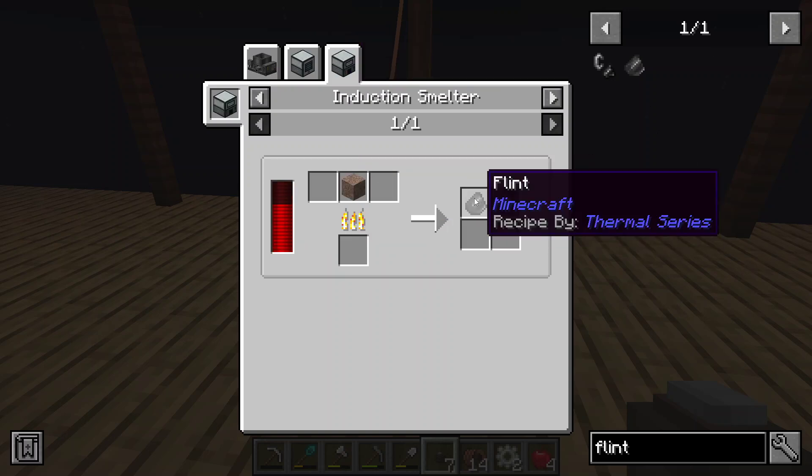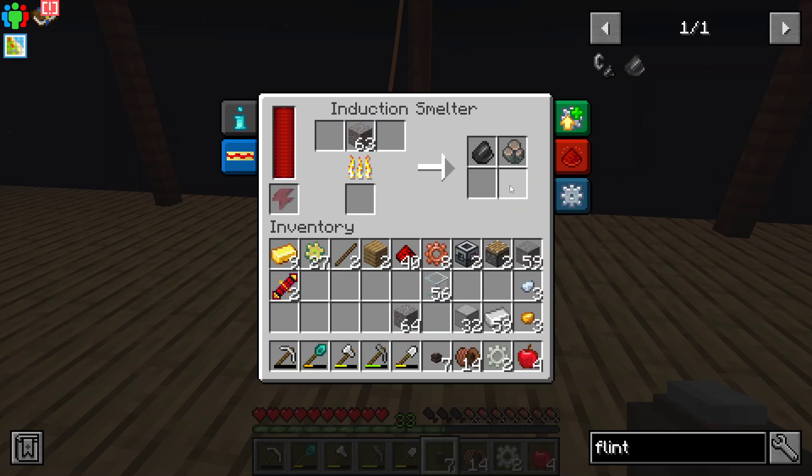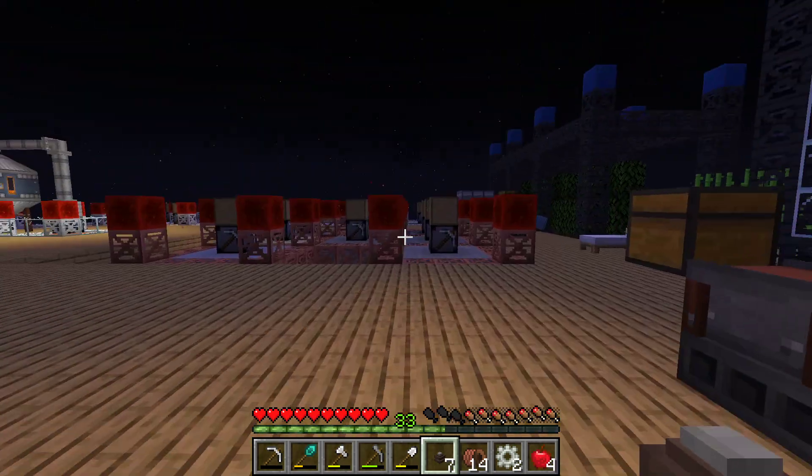It looks like it's a one-to-one — we're just going to get flint and slag. So I only really need to cook two. Oh, that was so good. I'm so glad to make a crusher.